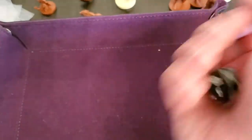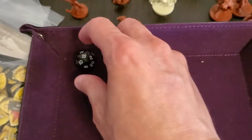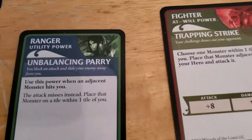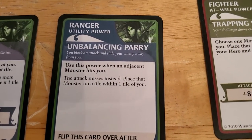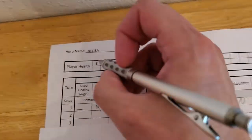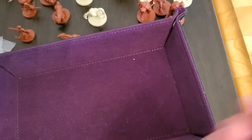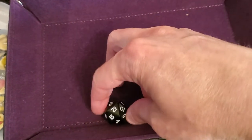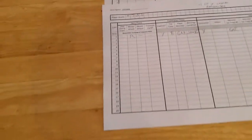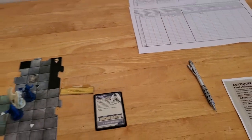We take our dice and roll for Alyssa — that's a 12 plus 7, which is 19, so that's definitely going to hit her for 2 points, bringing her down to 6. Now we roll to see if Arjun gets hit by the blazing skeleton — Arjun also gets hit because that's a 12, and plus 7 is 19, so that hits Arjun as well. Arjun is pretty close to being dead, and that's just the end of the first turn. Not a good start to the game at all.